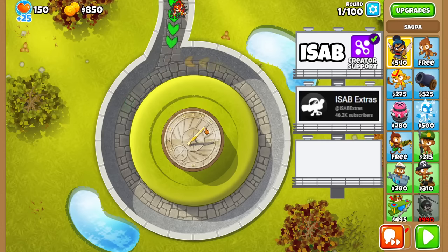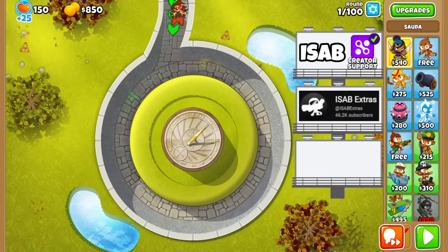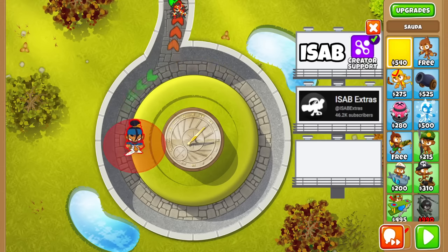Since we can't lose with this map, I figured the best way to give myself a challenge would be to see how quickly I can beat this map. Using a race mod — that's why you'll see a button on the bottom right corner — that basically allows me to send every round at once. We're gonna see how quickly we can do rounds 1 to 100.